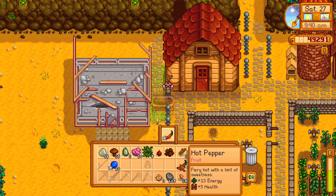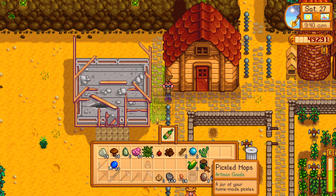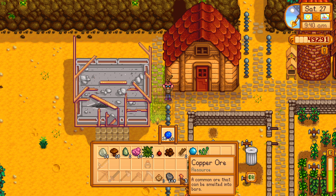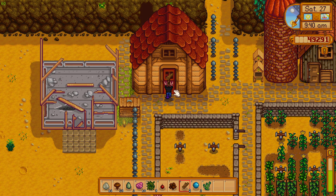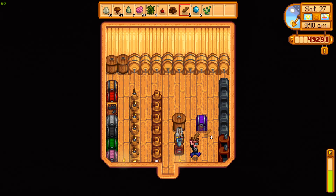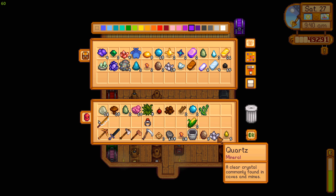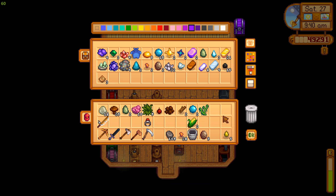Sell these peppers, don't need those. I'm gonna hold on to this corn because I have a feeling I might need it for something. We'll sell the corn juice, sell the pickled hops, and sell these blueberries. I went mining and got some earth crystals — did that off camera — so I can make some more mayonnaise makers and stuff.